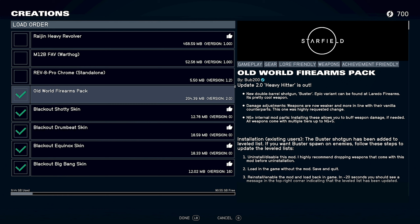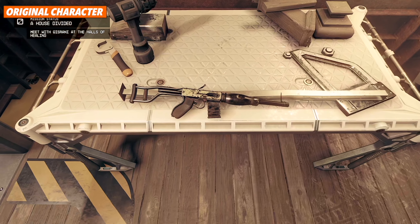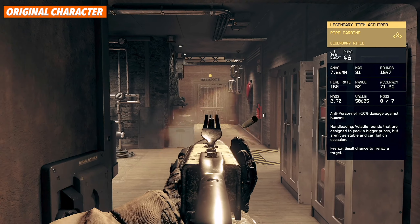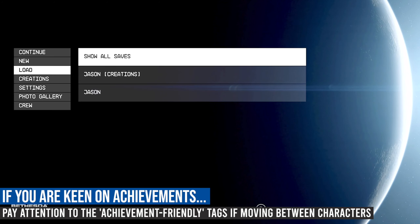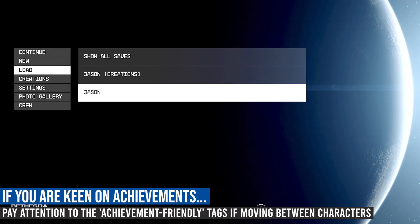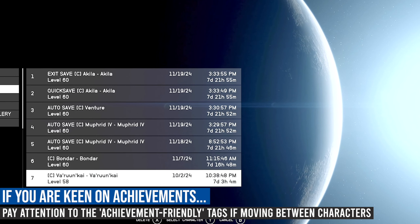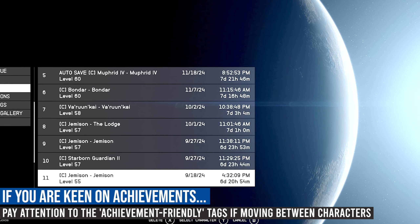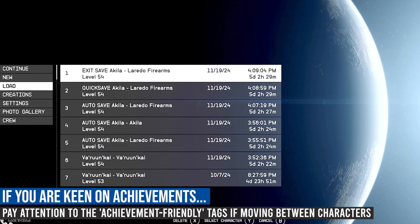So now I've re-enabled the Old World Firearms pack and found those items in game, and everything seems to work as intended — I didn't get a pop-up saying that achievements were disabled. I would be extra mindful of what character you're actually loading up. Remember, the C with the brackets means that there's a save with creations that were installed previously that did disable achievements. A character with none of that means that is your original save.